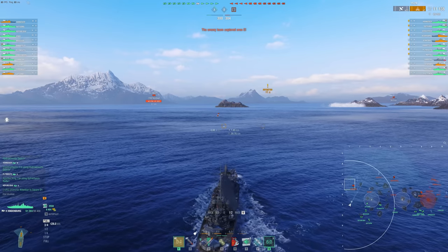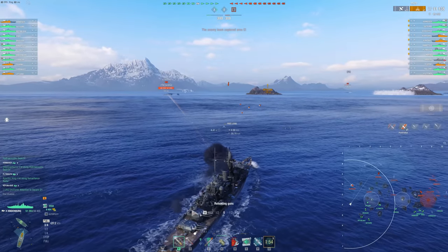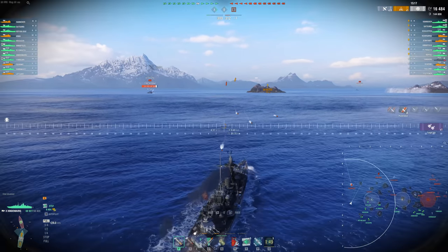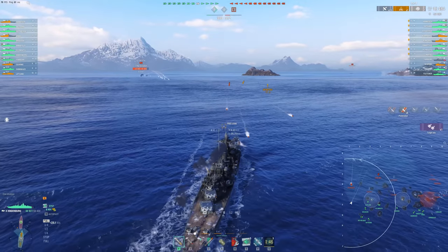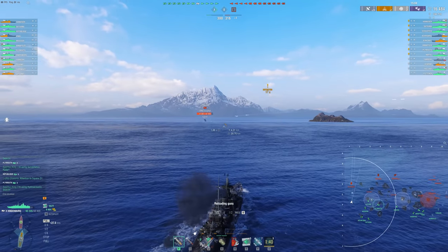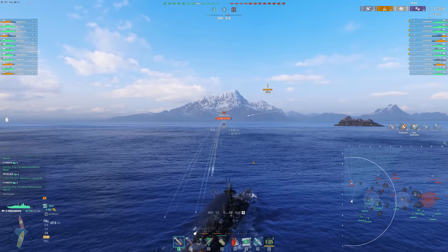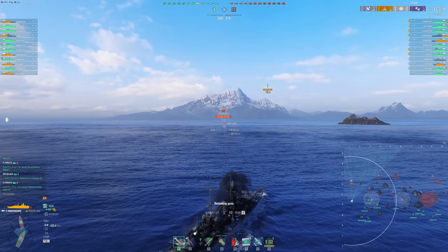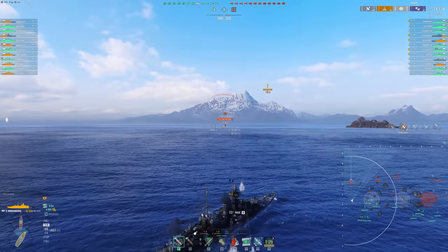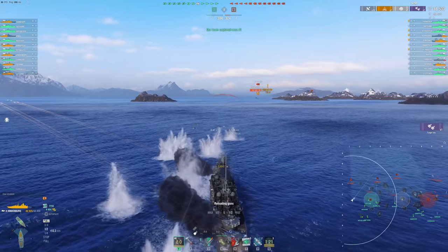Since my Hydro is up, there are some torps on the way, and there's now a Plymouth. So we're in a bad spot. How do we deal with this? We deal with this calmly. We're not actually going to turn out - we're going to continue pushing, just a little bit slower. We need to make sure we stay angled reasonably well to the Plymouth and the Jean Bart. It's also important to know that the Jean Bart can't overmatch us. Hindenburg has 30mm of armor in most places, and in other areas it is 27mm - more than enough to auto-bounce the Jean Bart, assuming we have good enough angles.